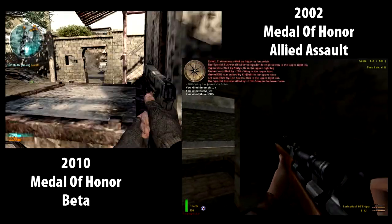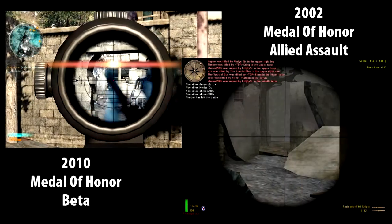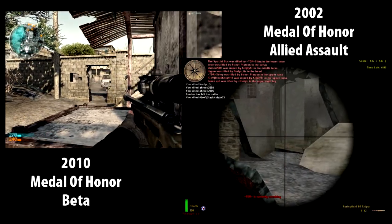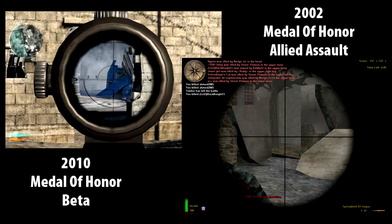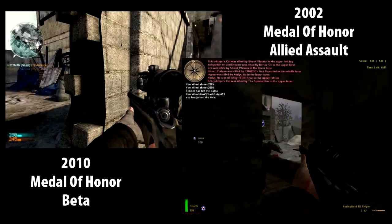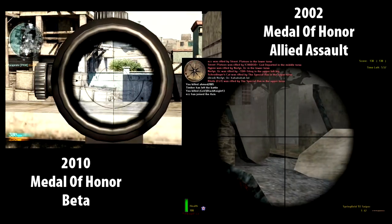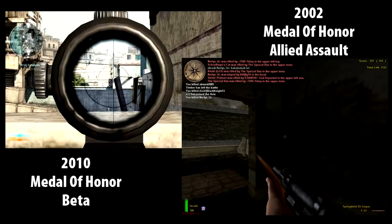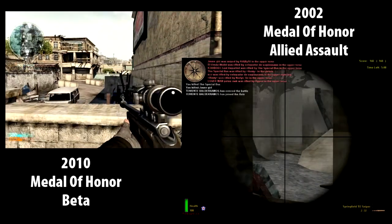If I miss and hit a guy in the leg it doesn't kill him, which is great - it's a great comparison to Counter-Strike: Source on PC. The AWP, which is the bolt-action sniper rifle in that game, does 84 damage - what we call a 'leg shot' - meaning you did 84 damage to the guy, which makes sense. I think the sniper rifle from eight years ago in Allied Assault was perfected.